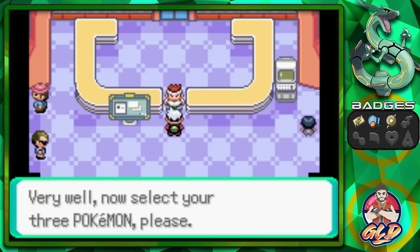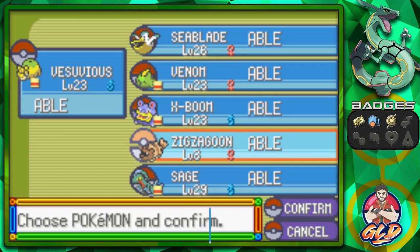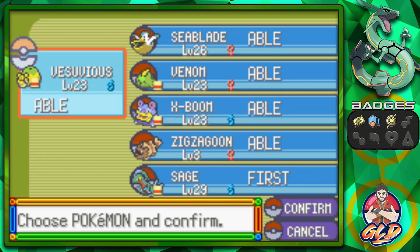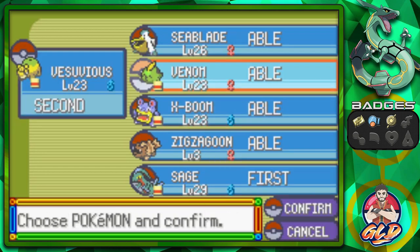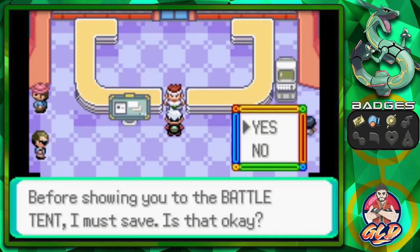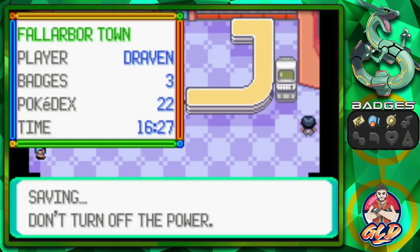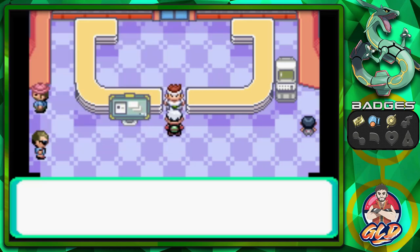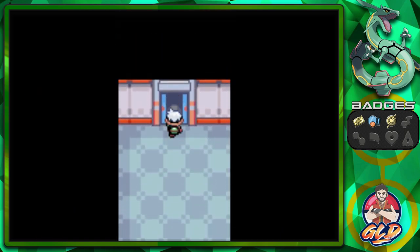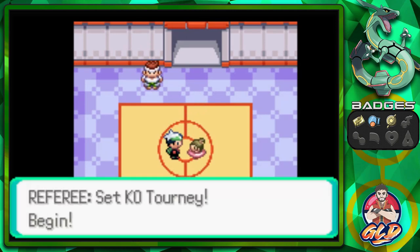Let's go ahead and take a look at this challenge. It doesn't really matter if I win the prize or not. This is a three-turn event, so I'm going to pick the three Pokemon that can actually help me out. I'll go with Vesuvius and Venom — I have a lot of confidence in Venom. Before entering the Battle Tent I must save. Yes, let's save the game. Let's go straight into the Battle Tent. The referee says: Set KO Tourney, begin.